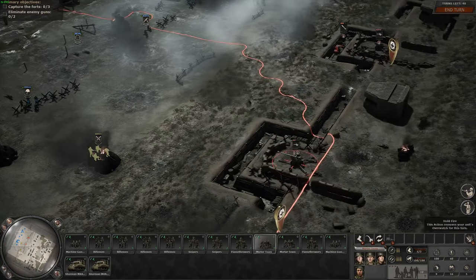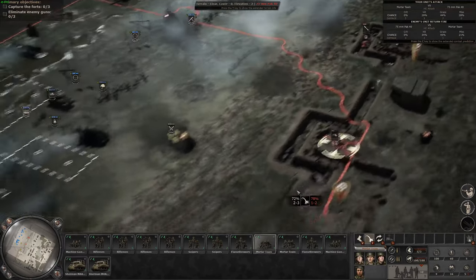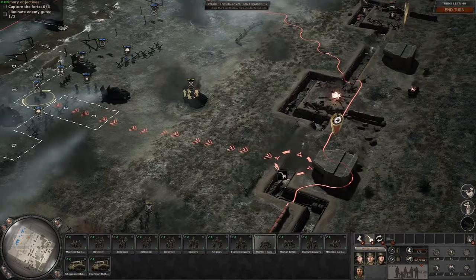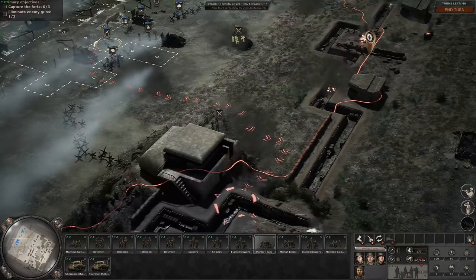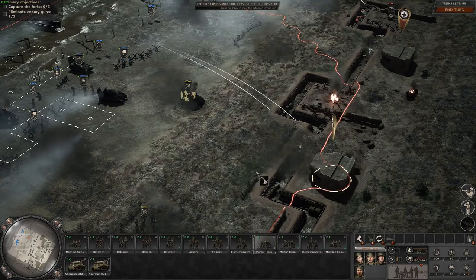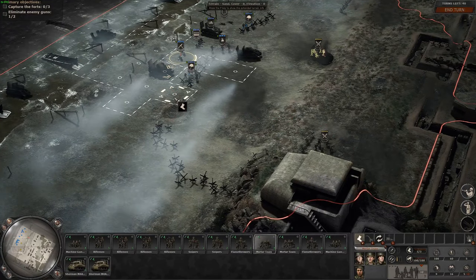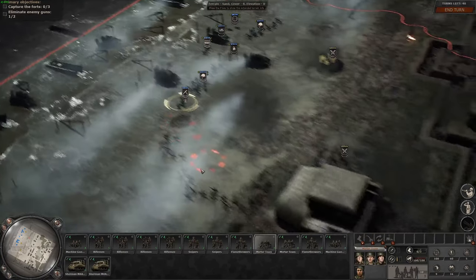Mortar squad ready. Let's grab our mortar team here and try to bombard this anti-tank gun out of existence. It did okay — I was hoping that would kill them. It looks like they can fire again. We can proceed to move them. Moving to new position. This is one thing they've done well — the action cameras. I've already increased the timing but I'm sure we'll have to fix that later.